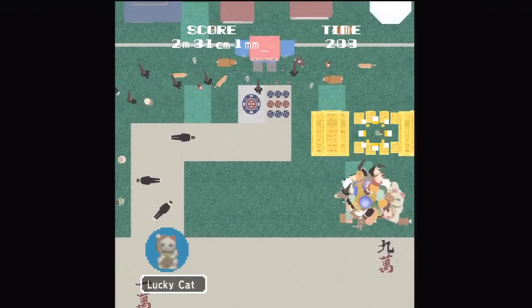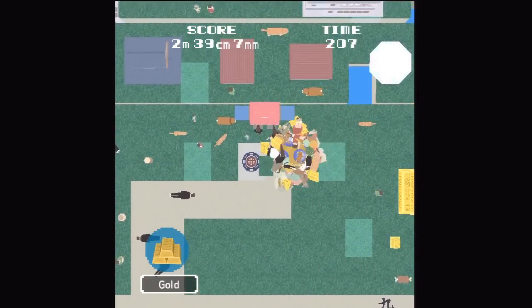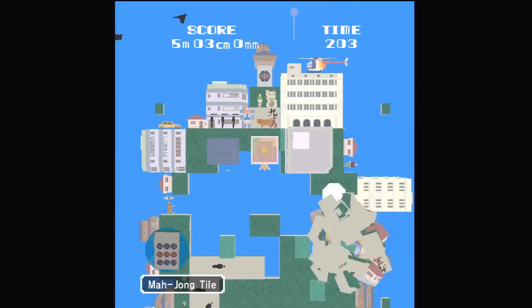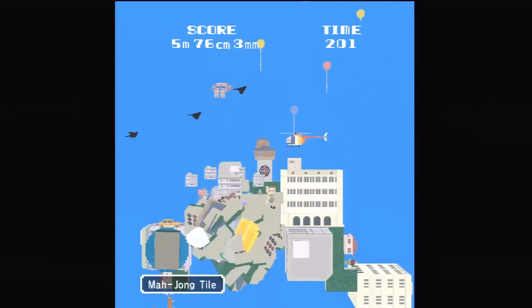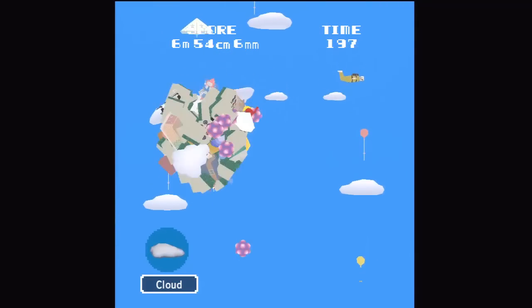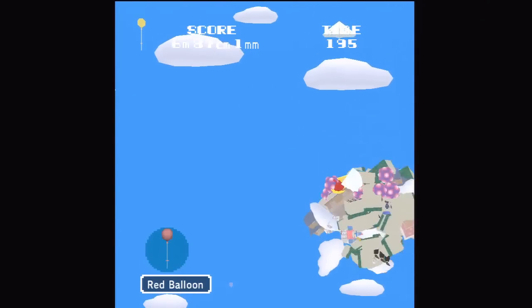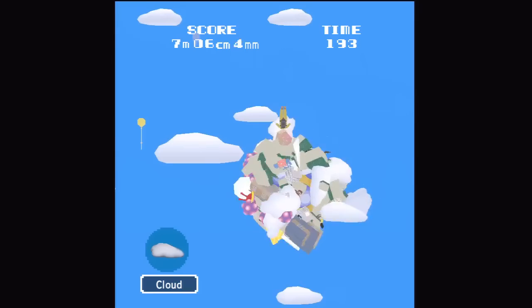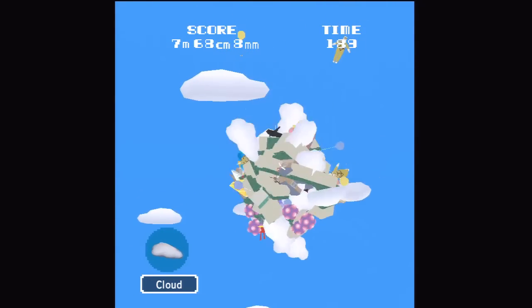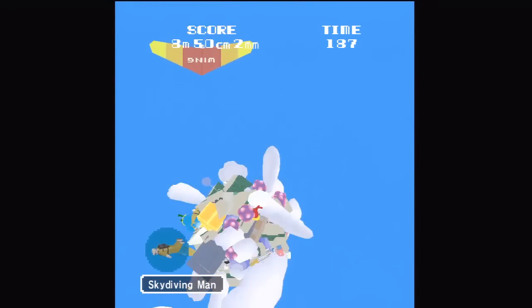This building I just broke up is traditionally where you'll die in this game if you have not been shooting. The first time you play this minigame, you might not realize that you can press X to shoot. If that's the case, you'll get caught on that building and get pushed off the bottom of the screen. I think the building is as far as you can possibly get without shooting.